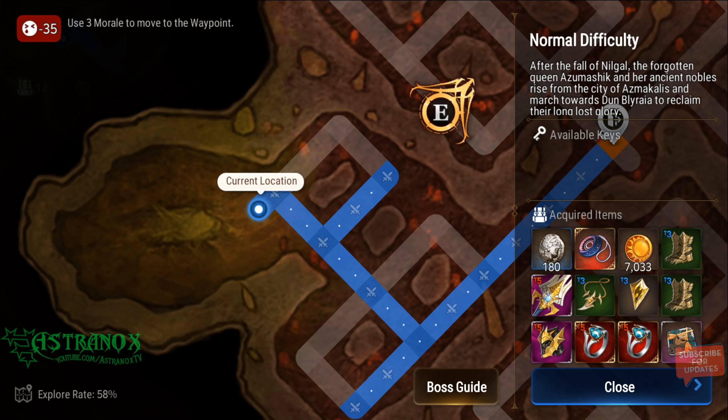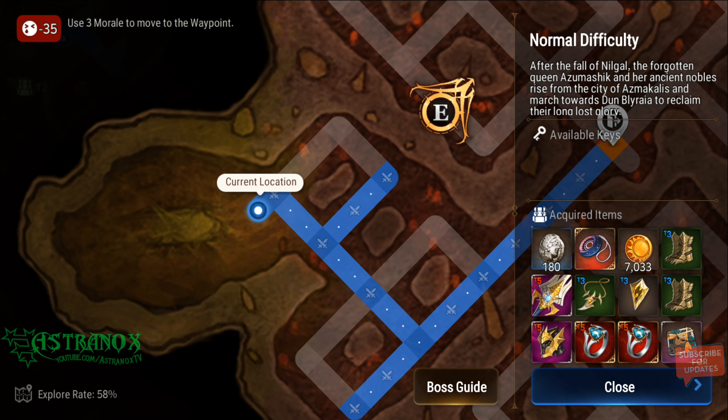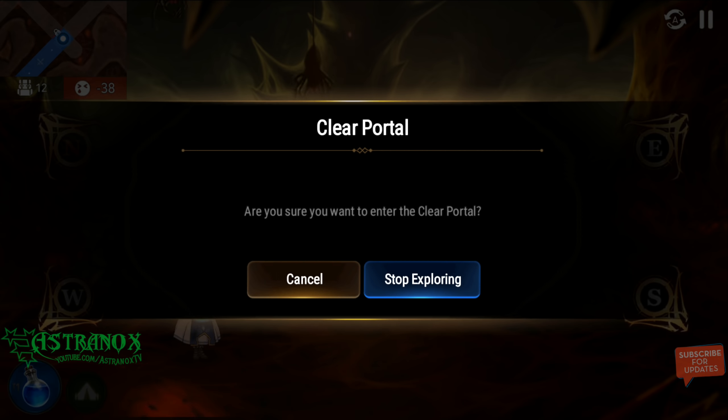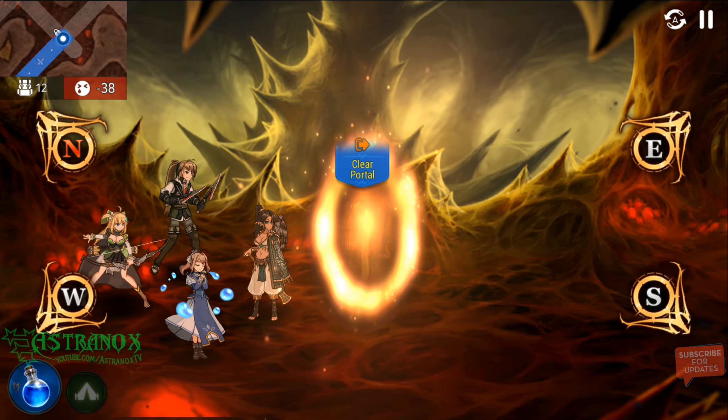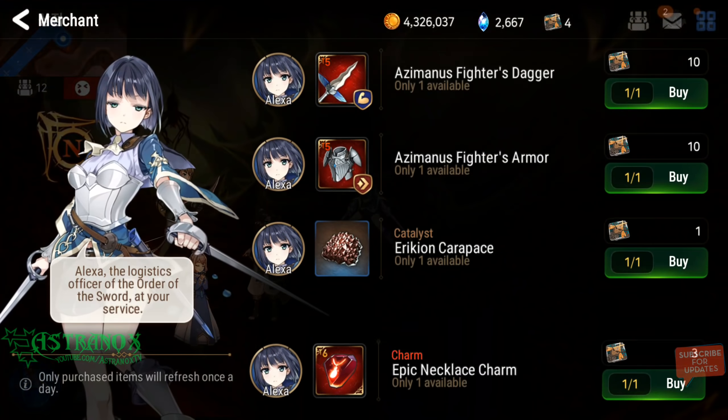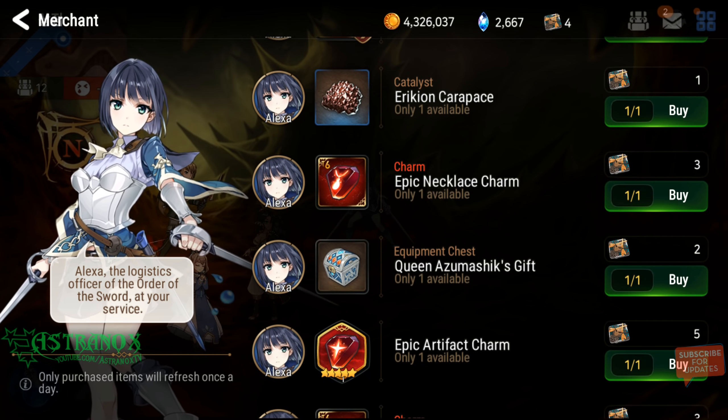So that's the run — 180 ancient coins, double tier 5 epic rings, plus the boss drop. Let's see what the rolls are. And here — at the logistics officer you can buy the Queen Azumachine's Gift and get one of these items. It's probably going to be 200,000 gold most of the time, but the best things in there are a galaxy bookmark or gold transmit stone.